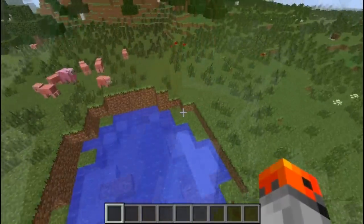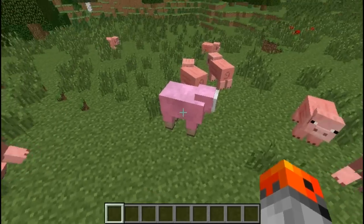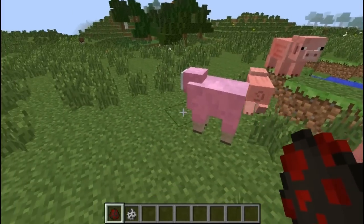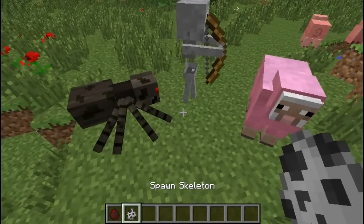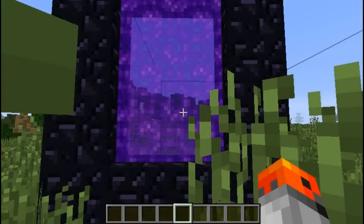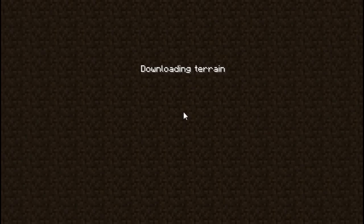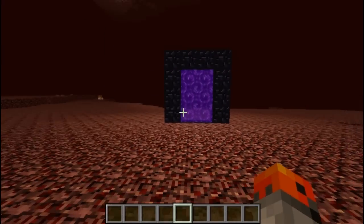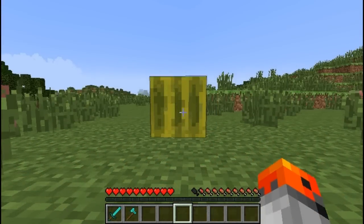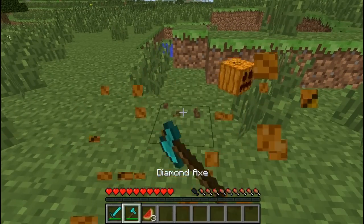You can find pink sheep naturally, but they are very rare. Pink sheep have a 0.5% chance of spawning, while skeleton jockeys have a 1% chance of spawning. The 'We Need to Go Deeper' achievement is an Inception reference, and 'Achievement Get' is a Japanese Mario reference. The best tool for melons is the sword, and for pumpkins is the axe.